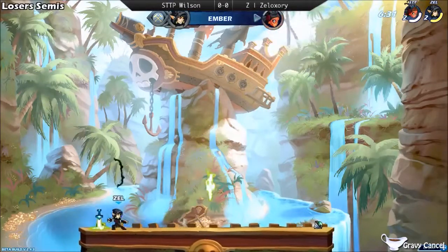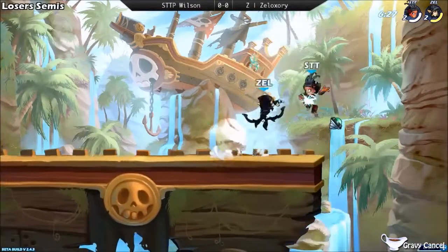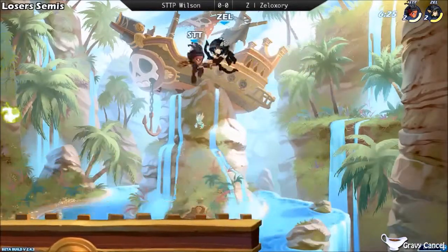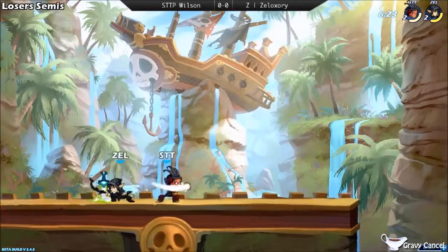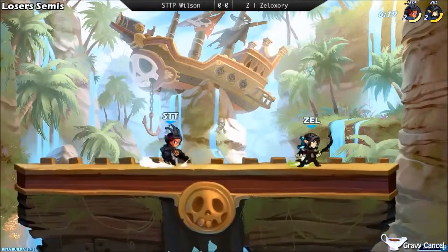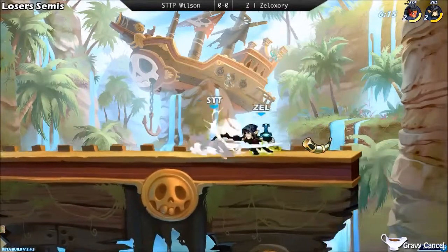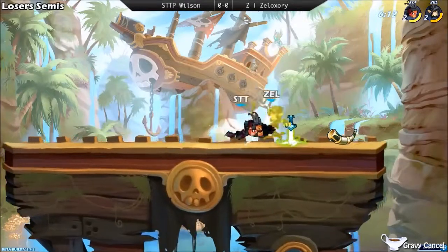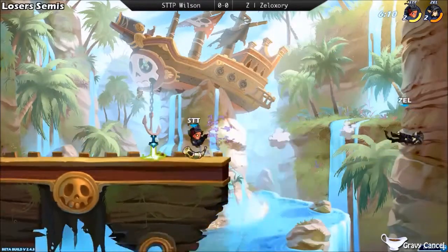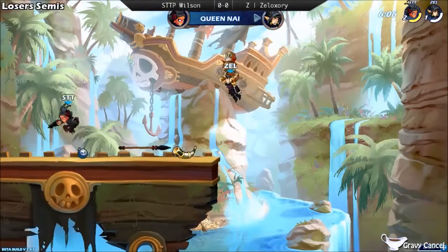Bill fishing for the neutral air — he catches it, takes the stock, ending it rather early for a Queen Knight. Both players are back at even. If you give him the right window, he will capitalize on it with that bow. So far the best example of bowstrings we've seen at Gravy Cancel Sunday. He goes for the side-sig and just hits him off the side of the map, just tearing it up with those side-sigs.